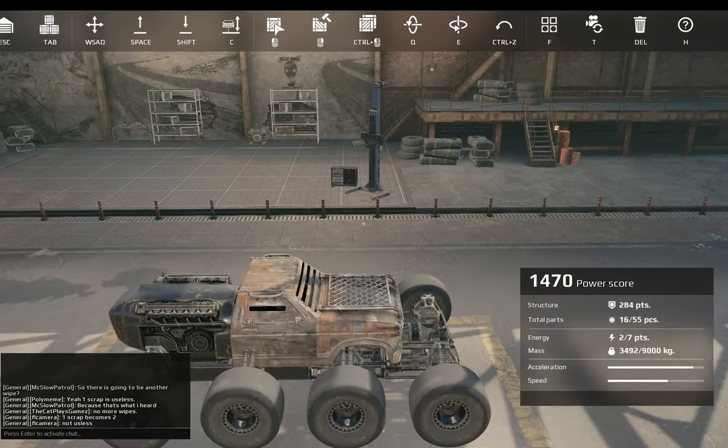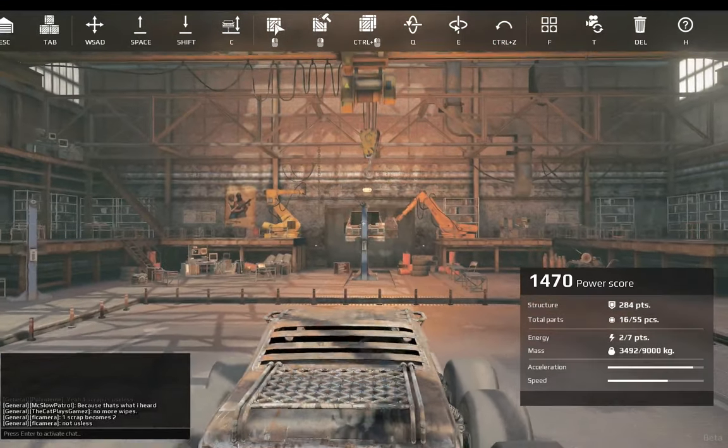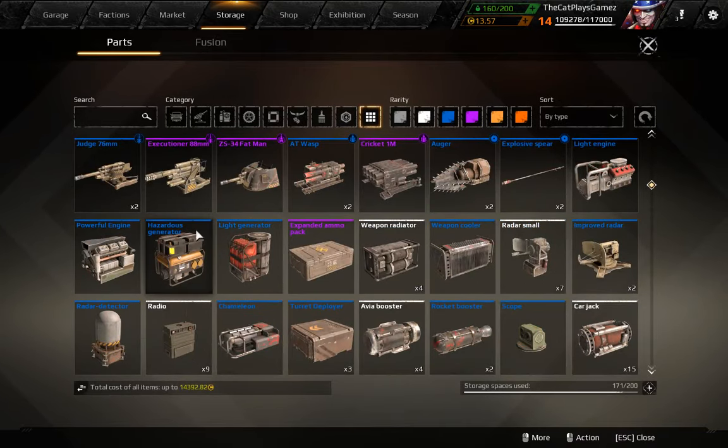Hello everybody, this is Cap-Lays Games again and today I'm back with another guide for Crossout 101. Today we're gonna cover the cabins together with the energy system and the generators.